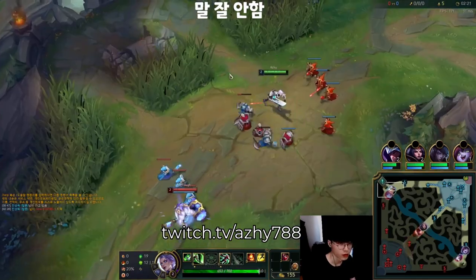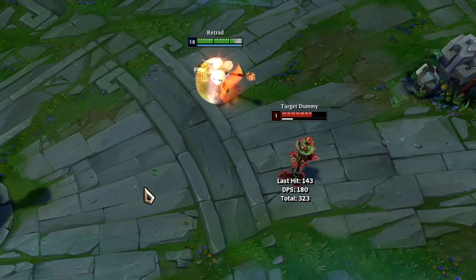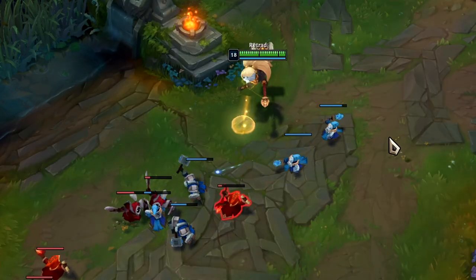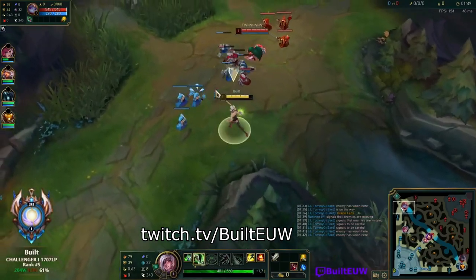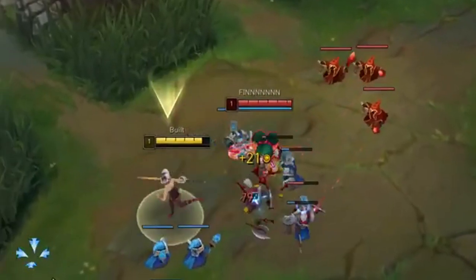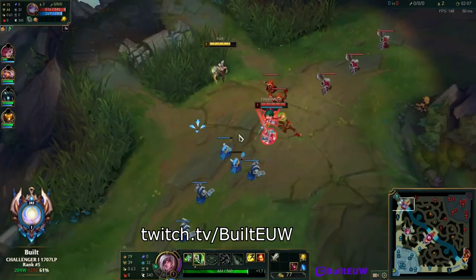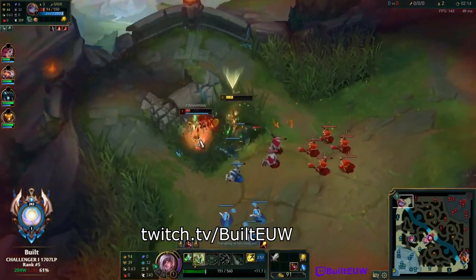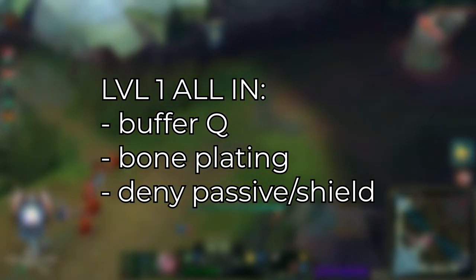You'll know she has it when her hand is glowing. When she throws it out, it drops to the ground, and if she picks it up she gets a shield. You can walk over it and deny her from getting the shield, but if she kills something with her passive she'll automatically get it. If she does get the shield, don't trade her or else you're gonna lose. Next you have to break her Bone Plating — start buffering your Q so the cooldown starts ticking, then hit her with the tip of your third Q. You only want to use the tip or else she can punish you for going in too deep. If you manage to break the Bone Plating, you can find a window to all-in with your next Q combo. The level 1 all-in only works if you buffer your Q to get the cooldown going, break her Bone Plating first, and don't get hit by her passive or let her get the shield. I know — that's a lot.